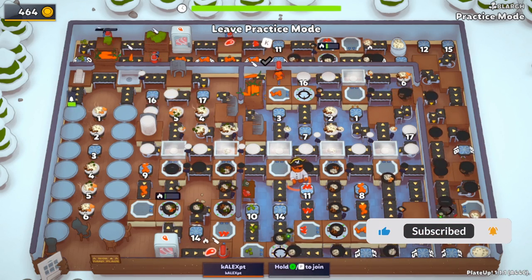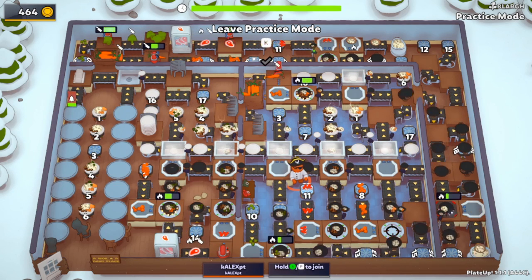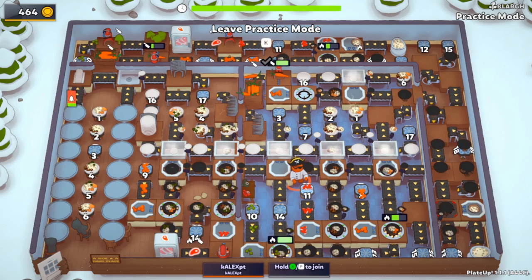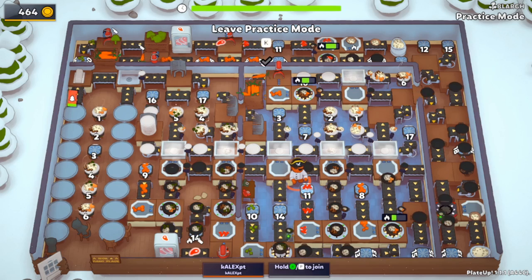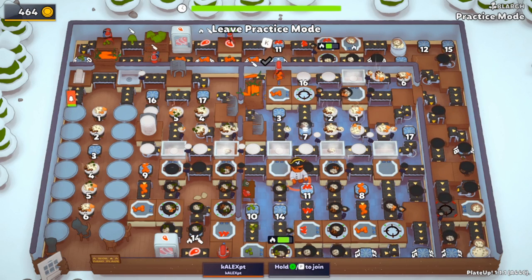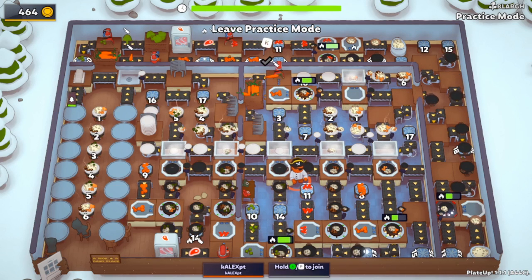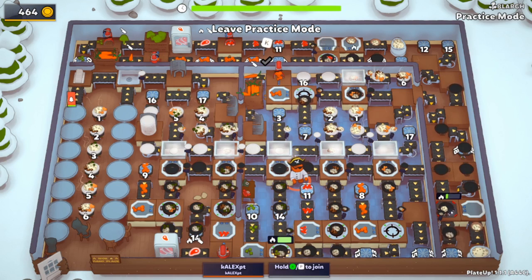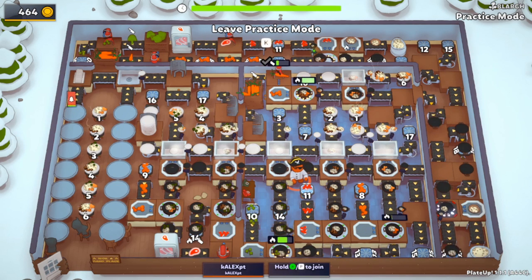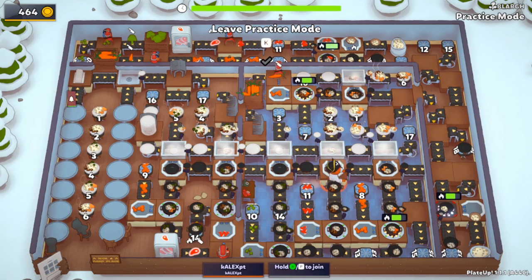So we have broccoli, carrot, and steak. You can combine any two of these ingredients correctly - you can have carrot or broccoli, carrot or steak, and broccoli or steak. You can actually cook all three together, but the customers will not take it - it will not even plate. I actually tried that.